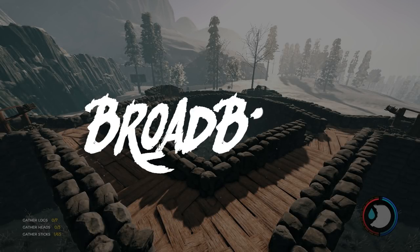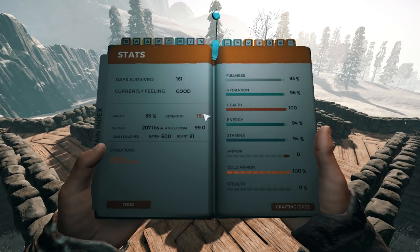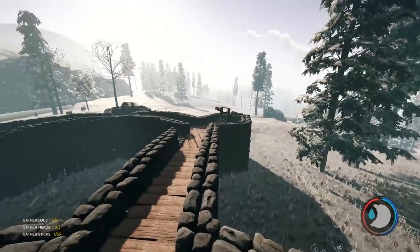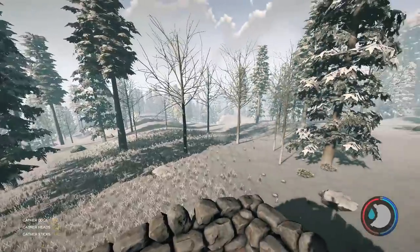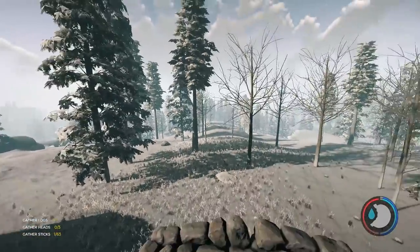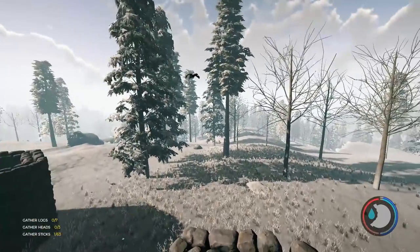Welcome back everyone, Broadbent here. Today we're back in the forest on day 161 of our survival. What I really want to do is work on a little bit of a transportation system between bases. I've noticed a lot of comments pointing out a zipline system going from this base to another. I think that's a really good idea. Maybe I could make a little hub in the centre.